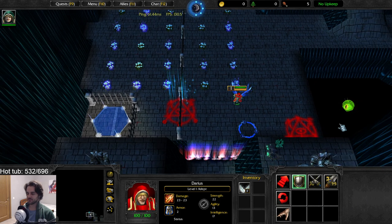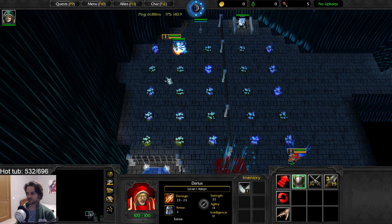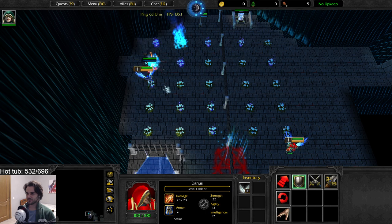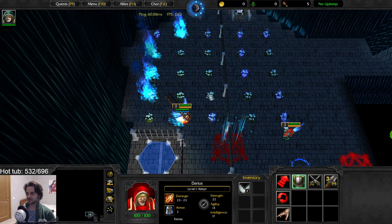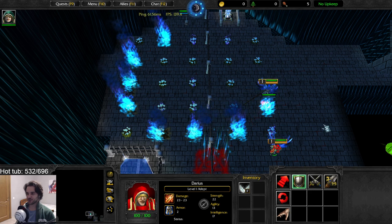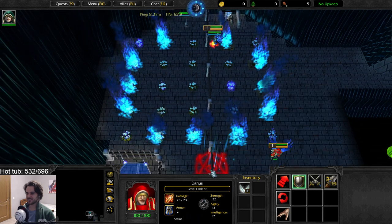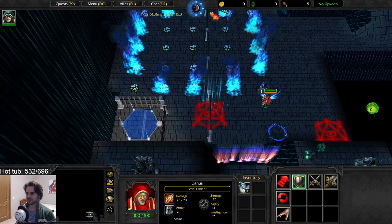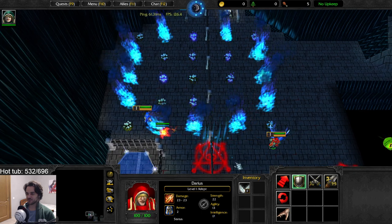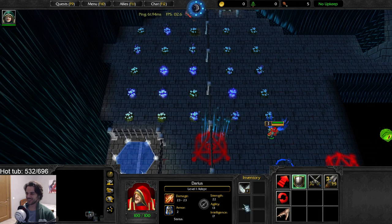There is a pattern — this hexagon or something. Maybe try it out. So it would be like this... Does that make sense? It always looks more like a circle. One, two, three, four, five, six — there are six signs. I think this is right, yeah — this makes sense. There we go, perfect.